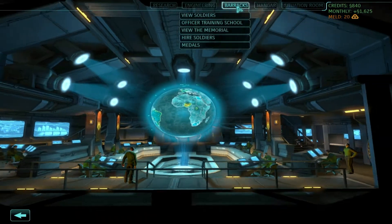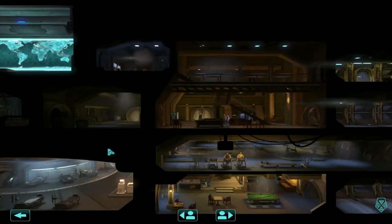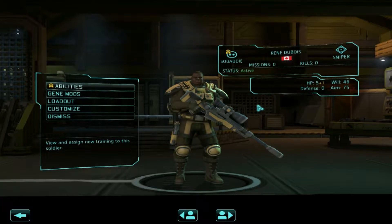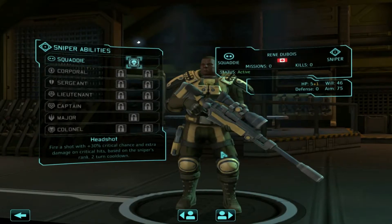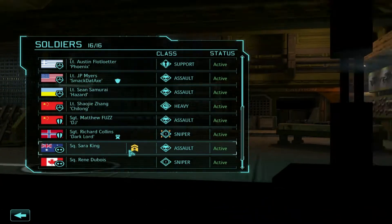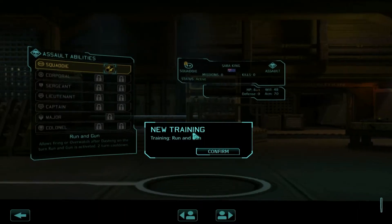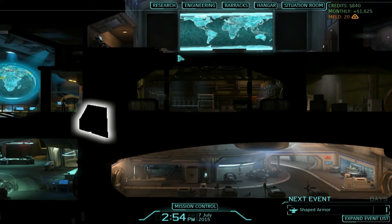Our new troops have arrived to the barracks — Rene Dubois. No doubt this is a cover name from Canada. Must be one of their intelligence agencies trying to get a look at what's going on in here. They sent us a sniper. I'll be looking into his files later on, but for now, welcome aboard. It looks like Sarah has undertaken Assault Training. We will go ahead and give her her Run and Gun ability. And we will now continue on with our scans.